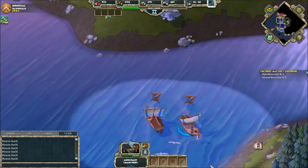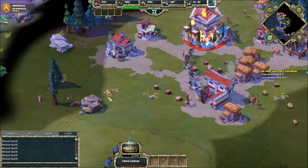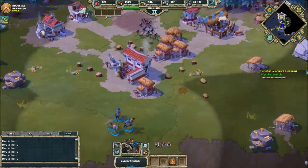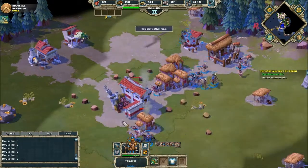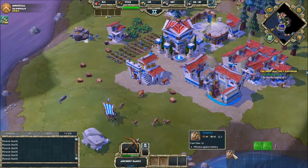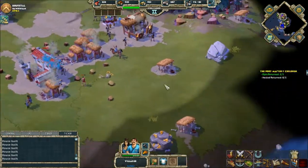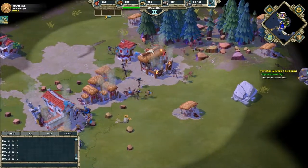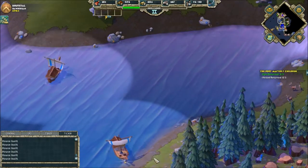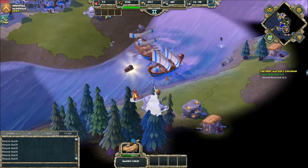Oh man, I didn't even eject these yet. Get to the safe house. Alright. Now we need to attack the other one. Those units, that's fine, you can always build more. You have free XP for me. There it is. Let's just go.